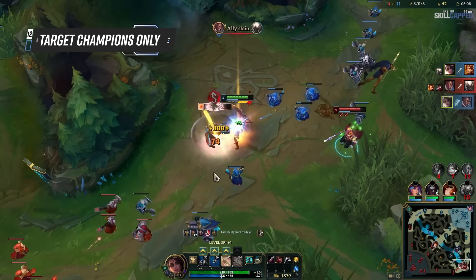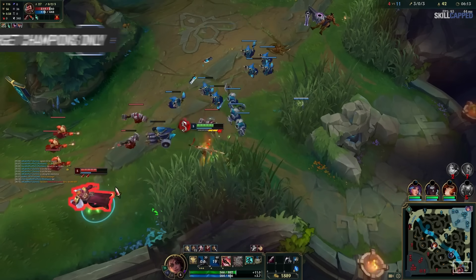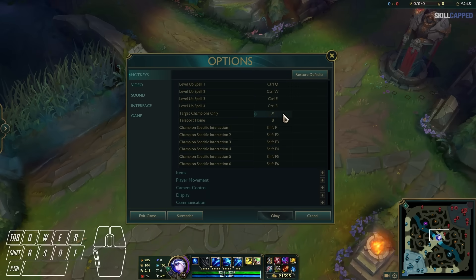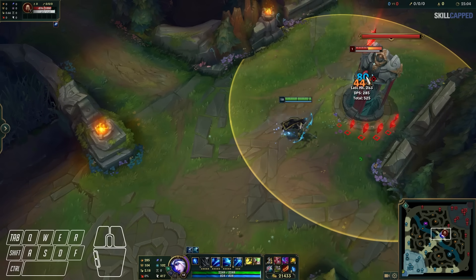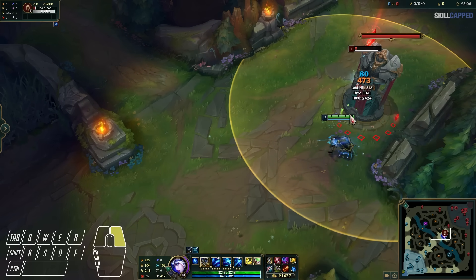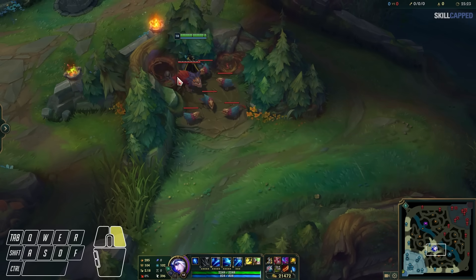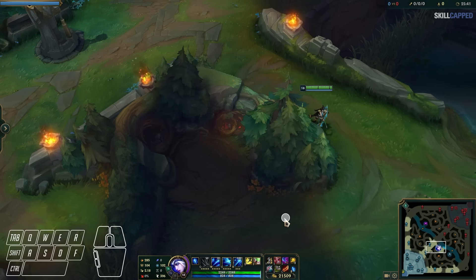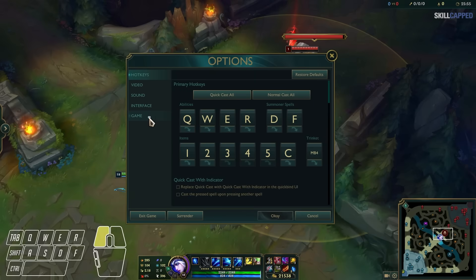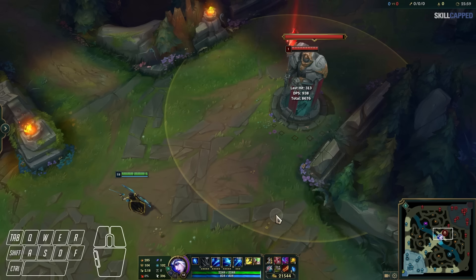Now that you've mastered attack moving and kiting, there are two last settings you need to be aware of. The first is called target champions only. When you press this, you can only auto attack an enemy champion, meaning no more accidentally auto attacking a tower, minion, or jungle camp that's in the way. It also lets you sneak into jungle camps without taking aggro. By default it's bound to the tilde key, so you probably want to rebind this to something more comfortable. Most high level players also prefer to have it set as a toggle by going into options, the game tab, and enabling treat target champions only as a toggle.